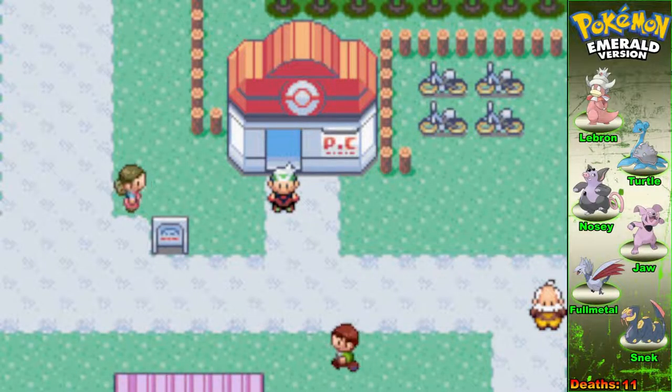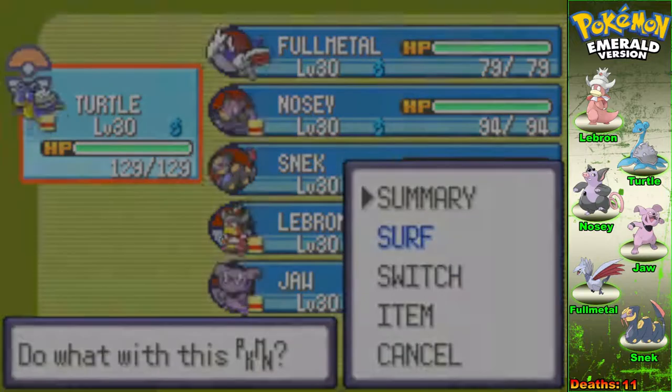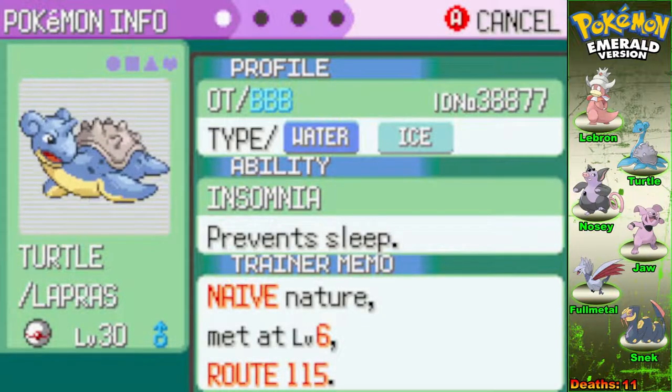Hey everybody, we are back with more Pokemon Emerald randomized movesets, randomizer Nuzlocke. We've got a new team, we've trained everybody up, so I'll just do a quick recap of how everybody's faring. I did finally get the Surf HM, so now my water types are even better than they were before.